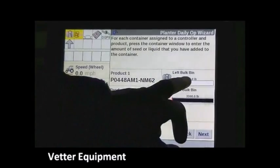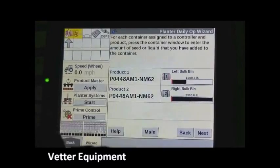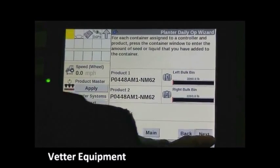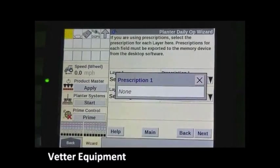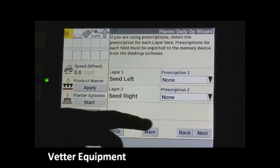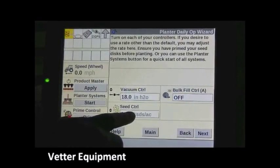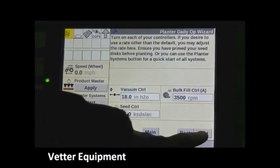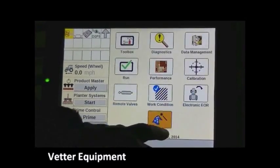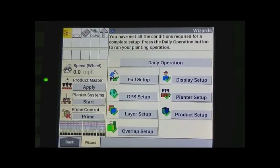At this point we can fill our containers. If the container is already filled, we can add a partial amount or refill to capacity. We'll hit next. If we have any prescriptions, we could select them from the list — one prescription on the left, another on the right half of the planter. We can turn on our vacuum controller and bulk fill controller, and we're ready to go. Hit Run to go to the run screen, or hit Main to return to the welcome screen.